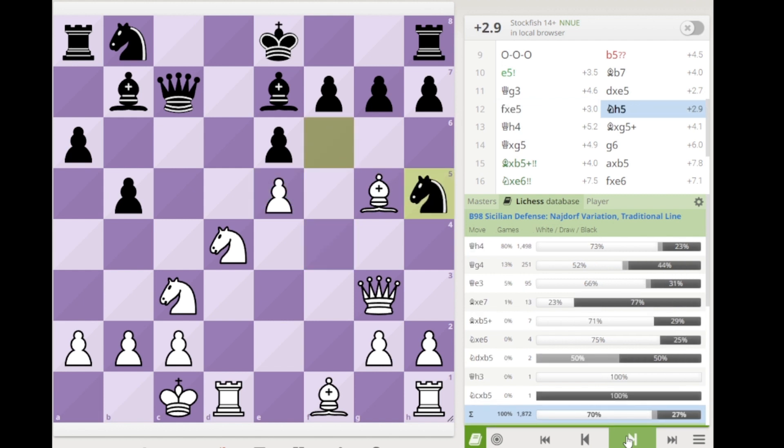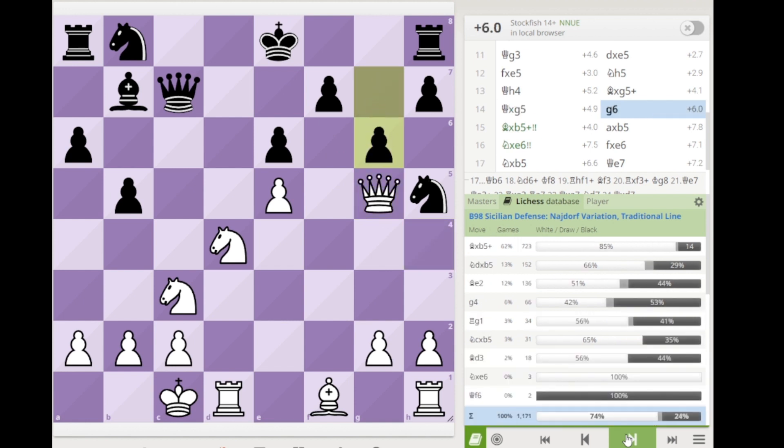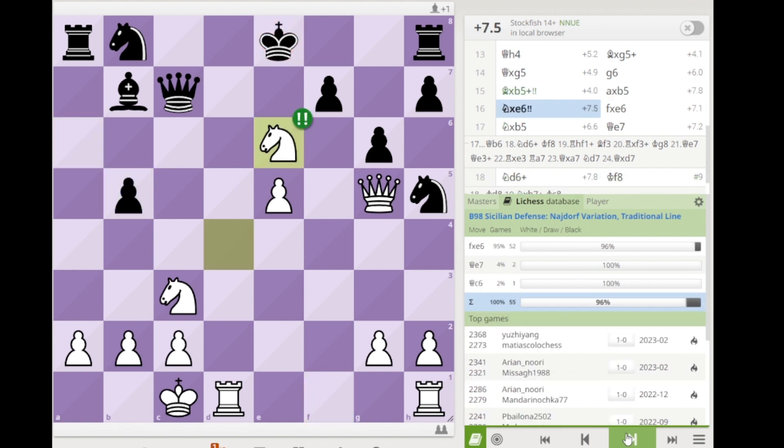After black can trade here or not — it doesn't matter — black goes knight h5. After queen h4, take take. If black decides to defend the knight, then you sacrifice everything starting with bishop takes b5. The check — the best move is to block the check, not to take it, but black is losing anyway.